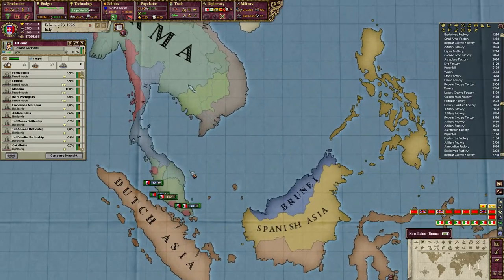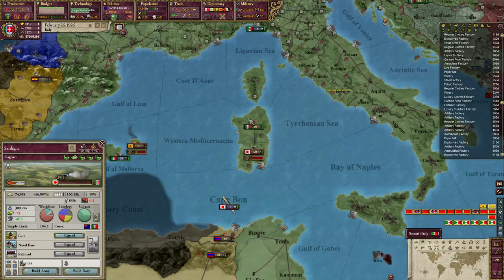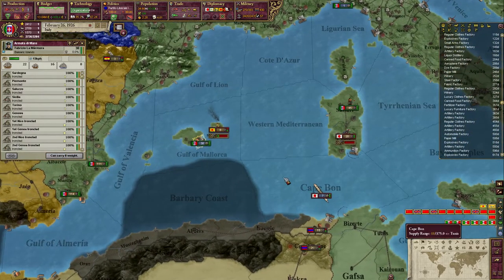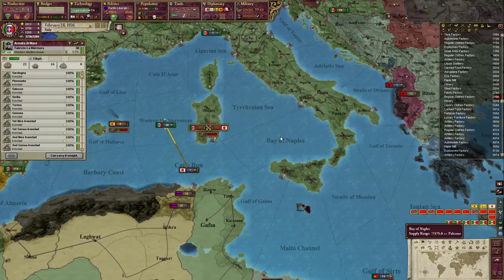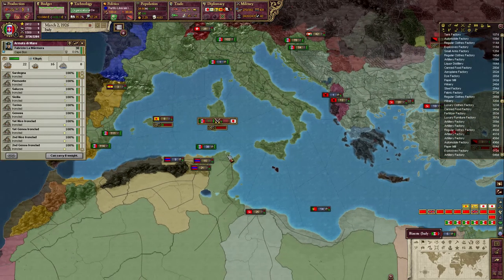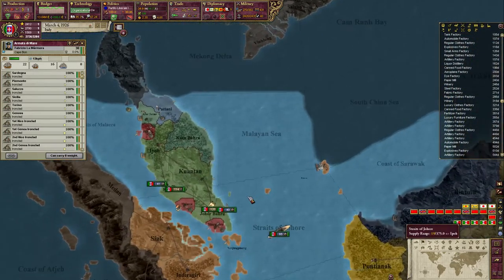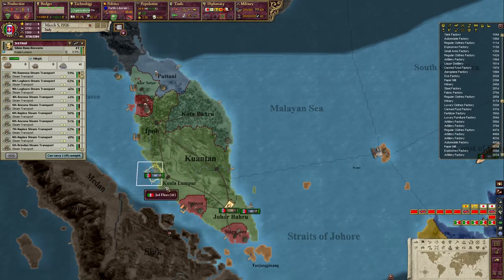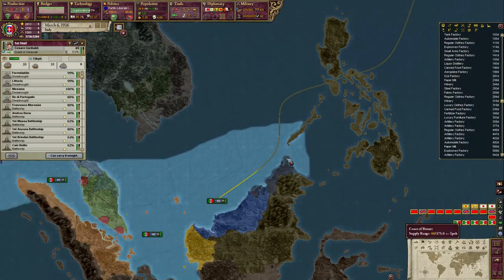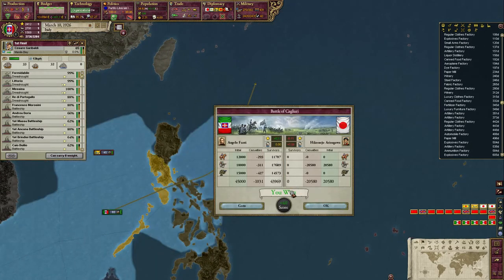Send you up to here to scout the way. Oh, we have another Japanese army over here, which we will deal with the same way we dealt with the last one. Okay, we won that battle — wiped out the army.